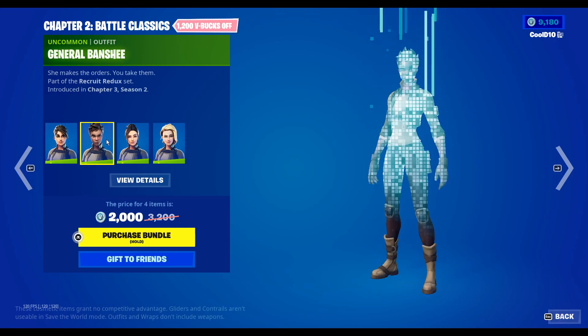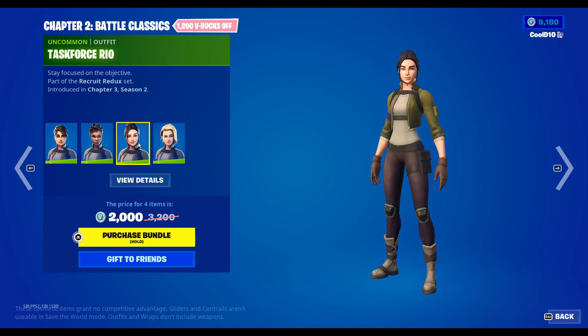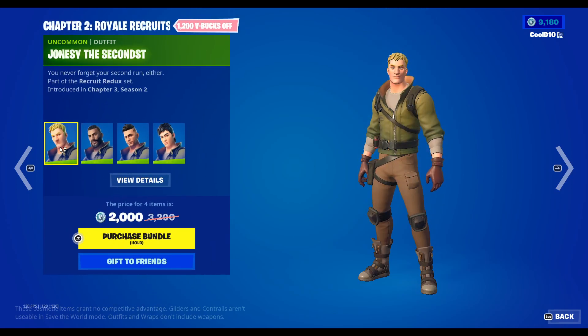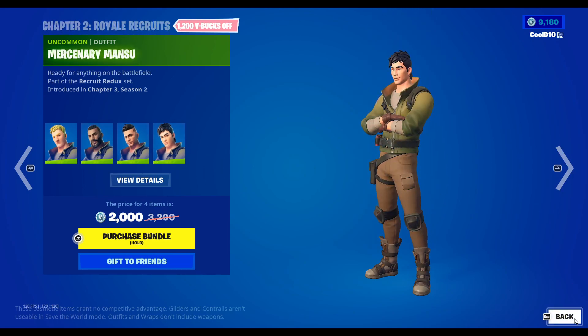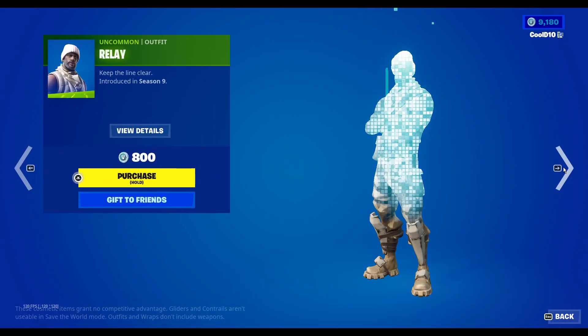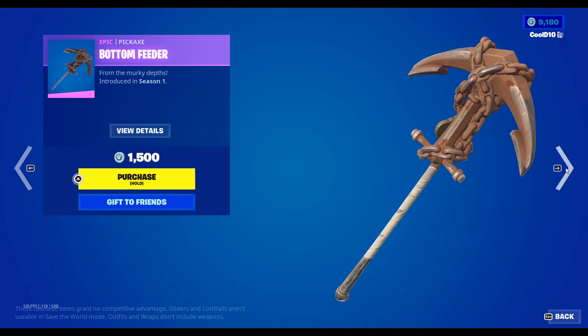Then we got More Offers — we got the Type 2 Battle Classic, so we got Ramirez Redux, General Banshee, Task Force Rio, Emma Elite. Then we got Jonesy the Secondest, Captain Carlos, Heavy Hitter, Hector, and Mercenary Mansu.